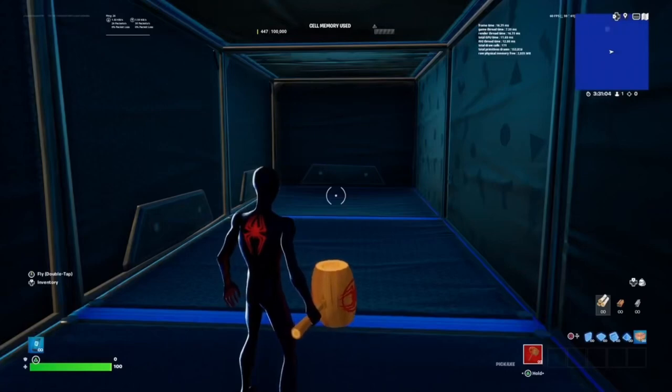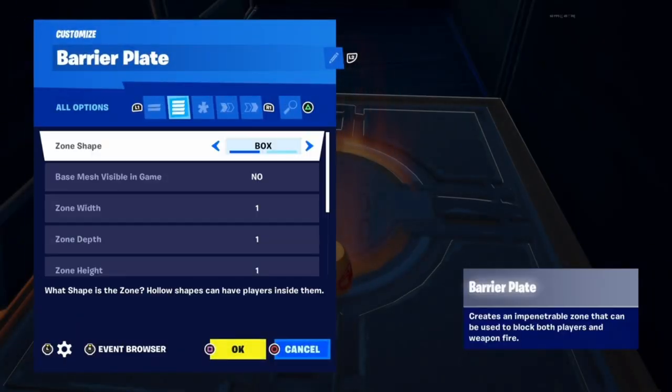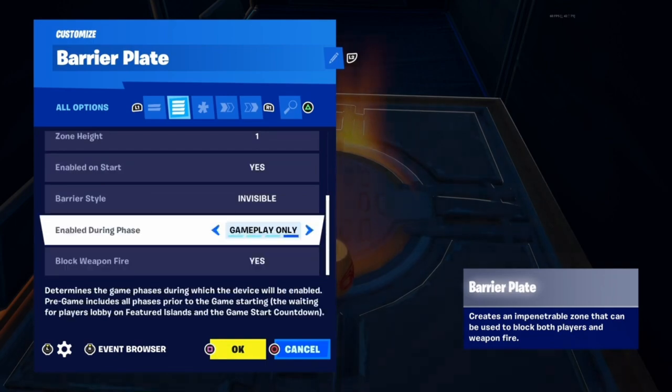How to Make a Timed Barrier. You will need a Barrier Plate device and a trigger. First, place the barrier and make sure Enable During Phase is set to Gameplay only.